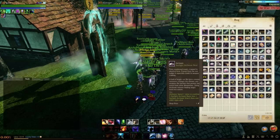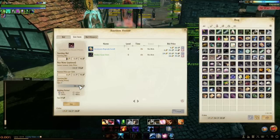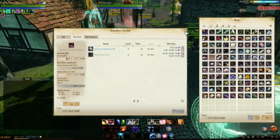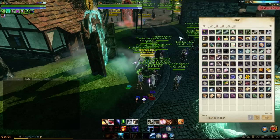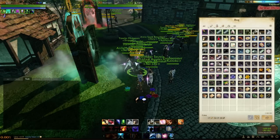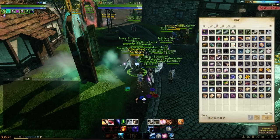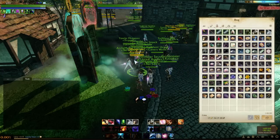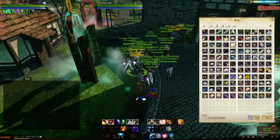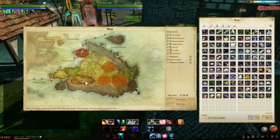Sell these pieces on the auction house to make gold. Dust goes for about 66, motes about 38 silver. Take this gold and save it — don't spend it on useless stuff. Also, don't waste your labor on mining or chopping trees. Save your labor; don't let it cap but make sure you have at least a couple hundred. That was step one: break down your gear, get a small gold base.